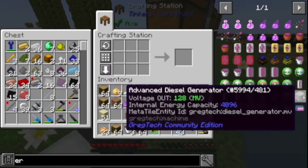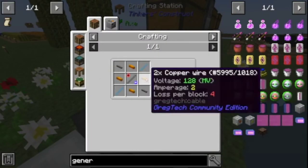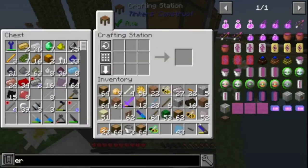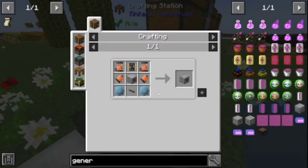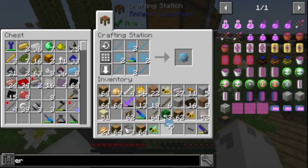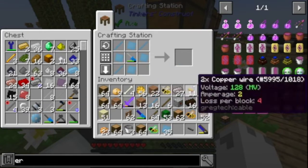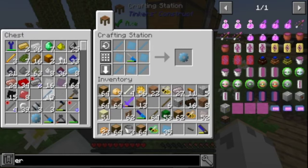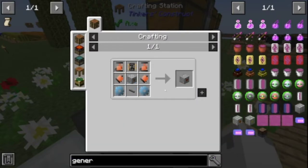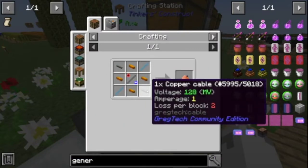So what I need for the diesel is I need copper wire times two. I need to make some gears. Not what I want. Need more copper wire, normal.